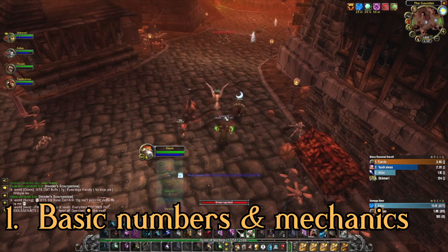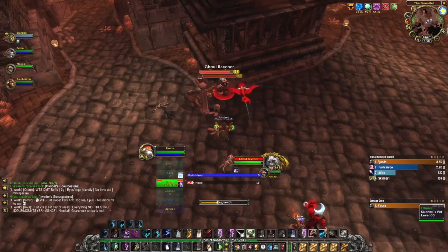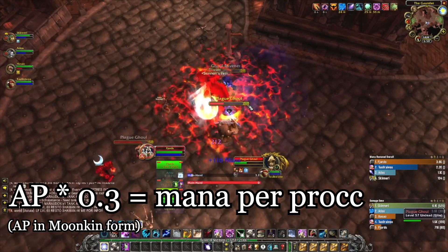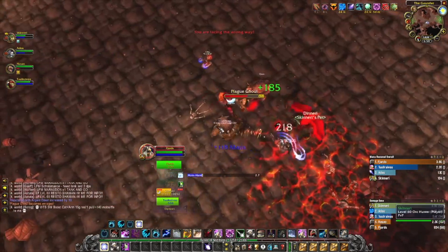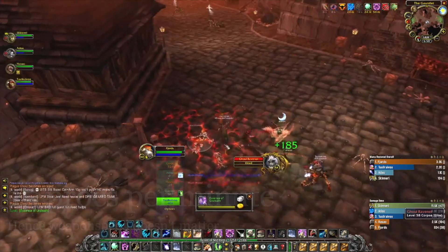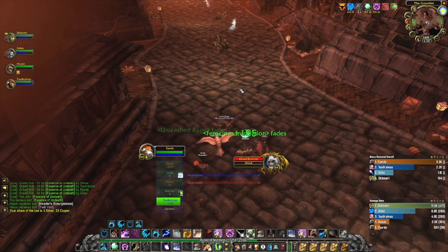As of pre-patch and throughout classic TBC, Moonkins have a passive chance on hit that allows them to occasionally regain mana upon striking a mob with melee attacks. The amount of mana you regenerate is based upon your attack power in Moonkin form. Simply multiply your attack power by 0.3 and that will be the amount of mana you regenerate per proc. Weapon speed essentially does not matter, as this ability is based upon a proc rate of 15 procs per minute. Simply multiply your weapon's attack speed by 0.25 and you have the proc chance per hit. For example, a 3.0 speed staff will have a 75% chance to proc per hit.